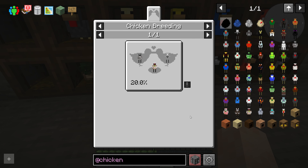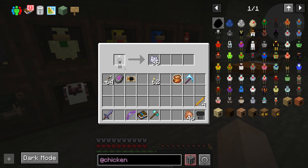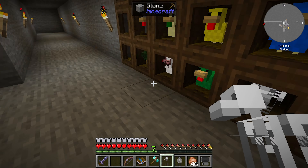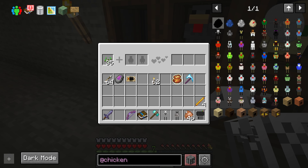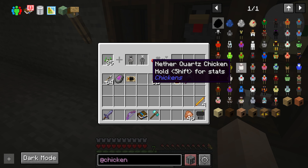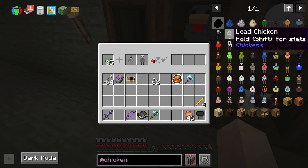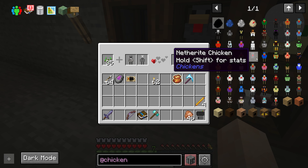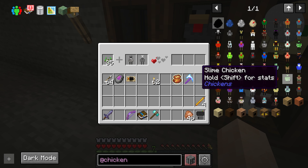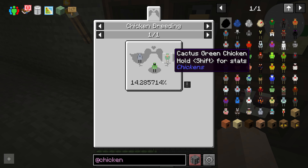One of the first ones we want to go for is an iron chicken — it's a flint and a bone meal. So let's take one bone meal chicken and one flint chicken, stick them in a breeder, and we have a 20% chance to get an iron chicken. I'm thinking netherite — that's where my goal is. A slime chicken would be nice too; that's a clay chicken and a green chicken.